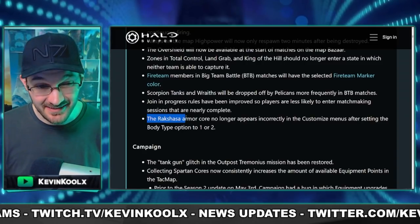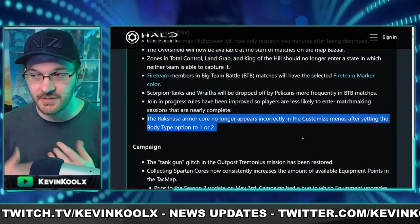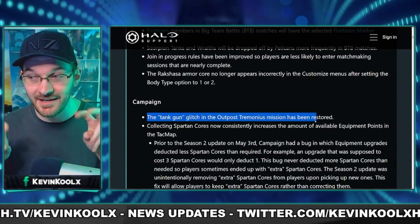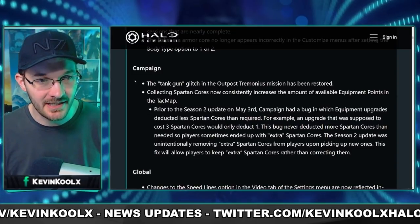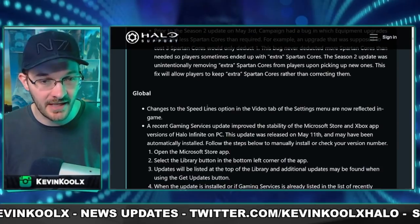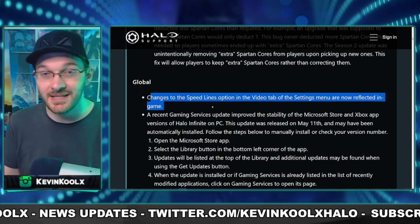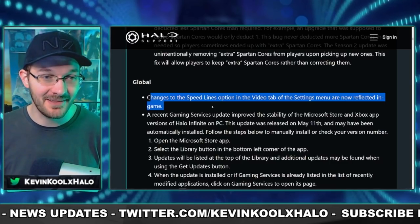The Rock Chassa armor core will no longer appear incorrectly in customization menus when you're switching up your body types — great to see that. Also, the tank gun is returning to the campaign, so glad to see that bug was put back in. They also changed up some core issues with equipment in the campaign. One thing I'm really happy about: speed lines. You can now actually have them disabled — when you disable it in the video settings, it will actually be disabled.